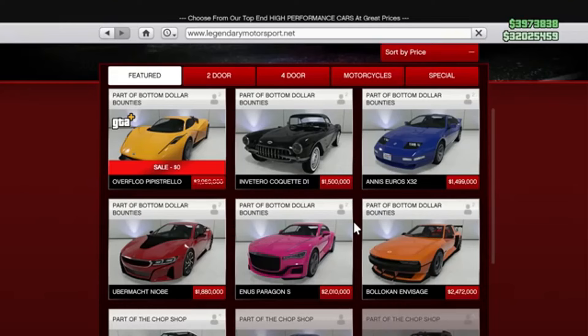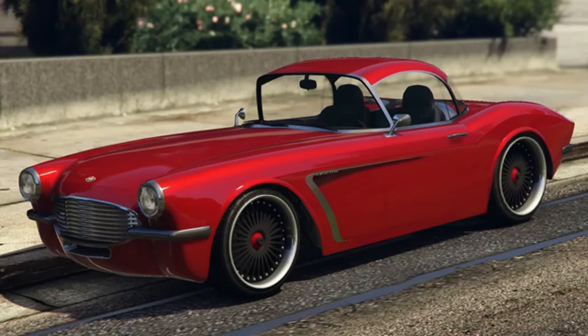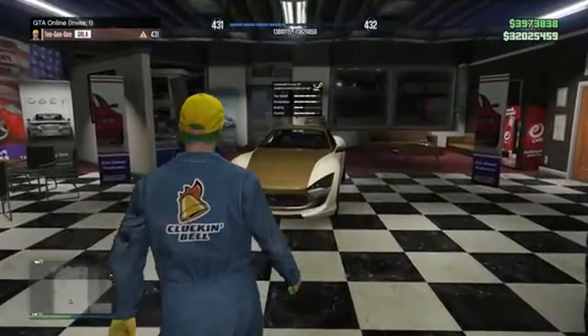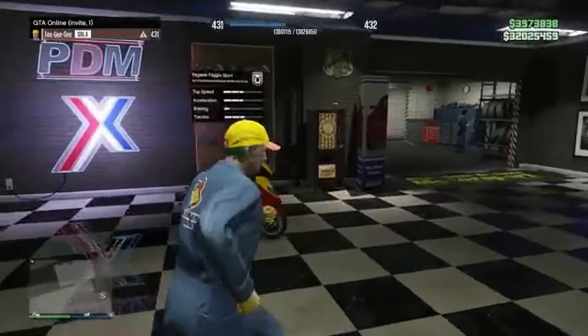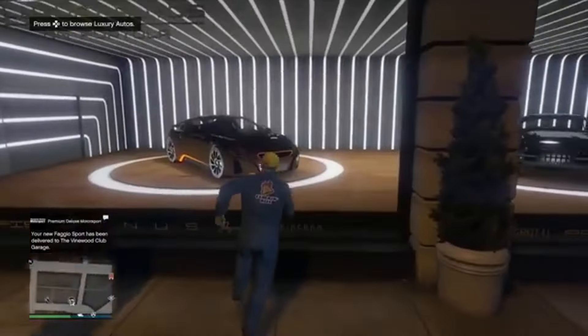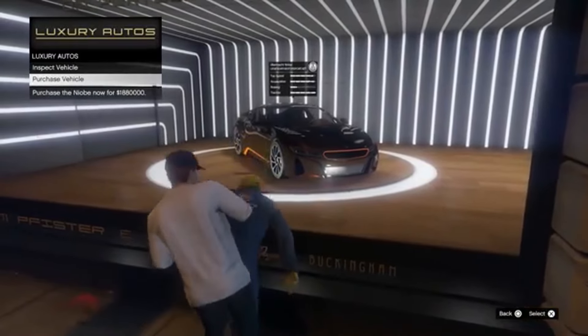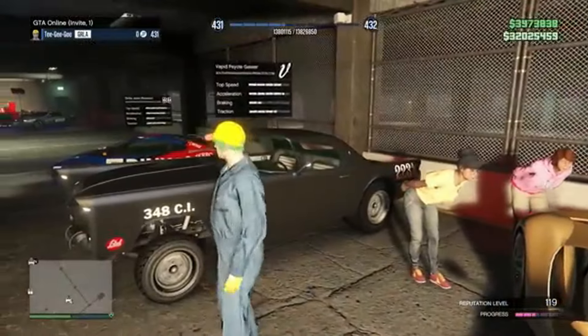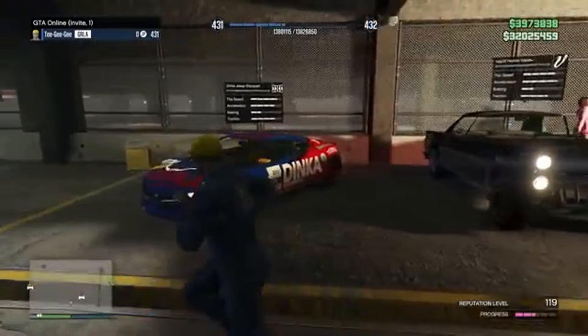The heart of any GTA update — new rides! Legendary Motorsport is rolling out six new vehicles this time around. Keep your eyes peeled for the Anunas Peregrino, the first electric car in the lineup. It's sleek, it's fast, and it's got that signature GTA charm. And speaking of upgrades, the NS Peregrino S and the Bolin Envisage are getting some special anti-tech treatment. For collectors and racers alike, these are must-haves.